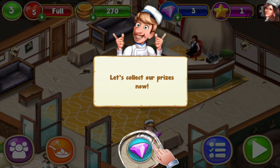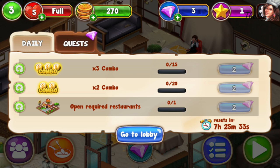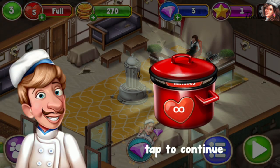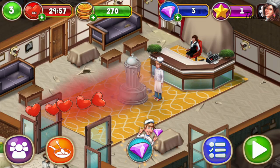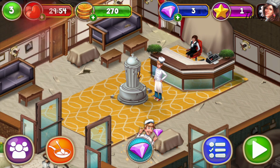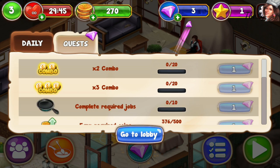Let's collect our prizes now — make a triple combo and double combo 15 times, open required restaurants. Wow, 30 minutes of playing — okay, for now it's easy. I don't think I will lose quests. Oh — complete required jobs, one more complete.